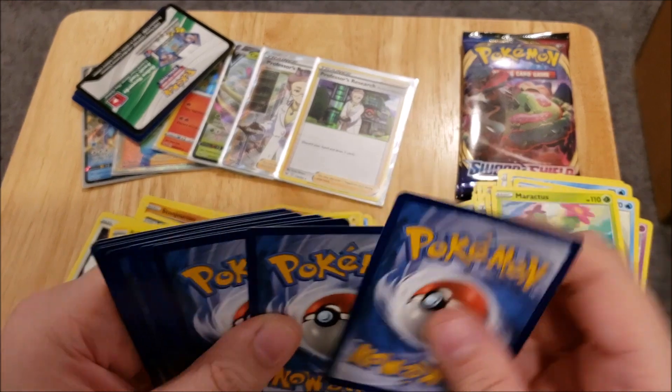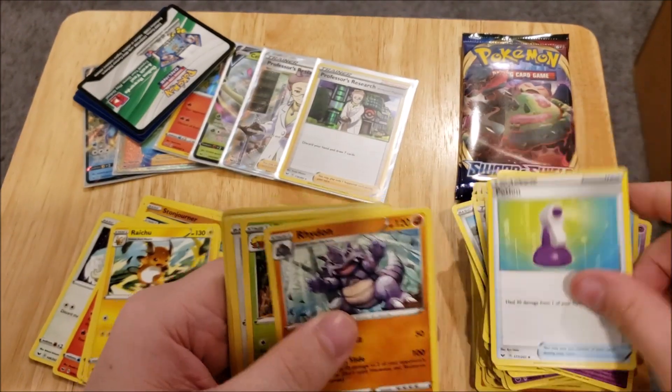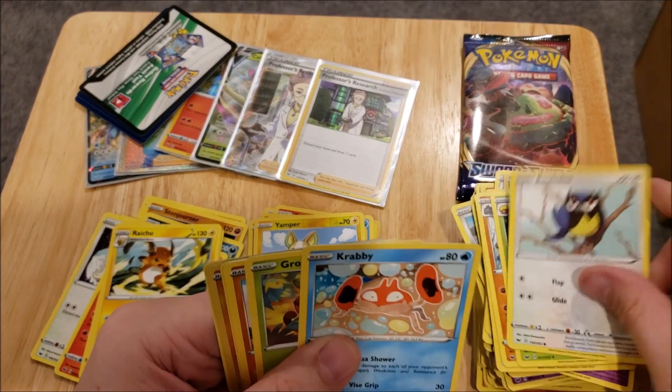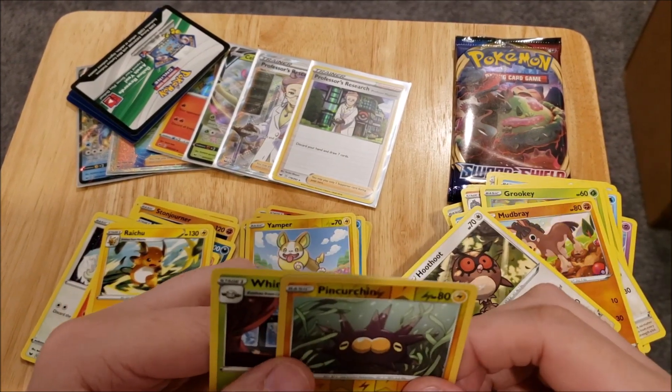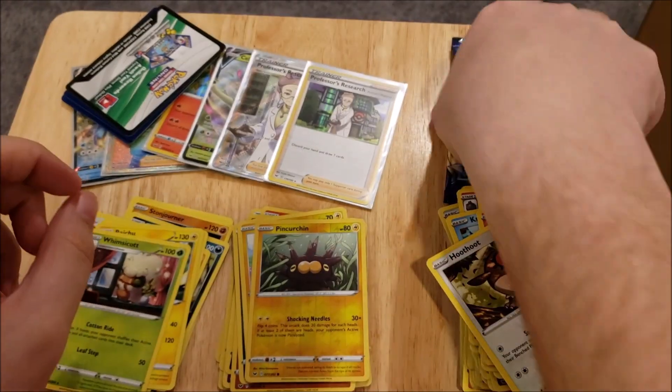Like that one right there. We have a Steel Energy, a Potion, a Rhyhorn, an Eldegoss, a Rookidee, a Krabby, a Grookey, a Mudbray, a Hoothoot, a Pincurchin as the Reverse, and a Whimsicott as the Rare. We haven't gotten that one yet.